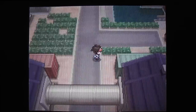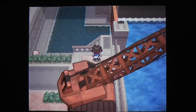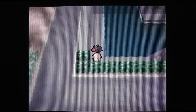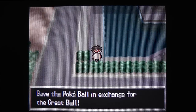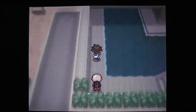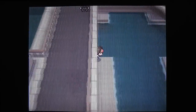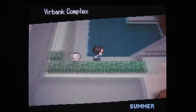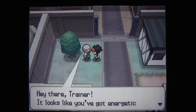We are now in the Virbank Complex. You can find lots of different Pokemon in here - you can find Cofagrigus, Patrat, Growlithe, even Magnemite, and you can find Elekid or Magby depending on which game you're playing. For Pokemon Black 2 there is Magby, and for Pokemon White 2 there is Elekid. Since I am playing Pokemon Black 2, the only option I have is a Magby - but I already have a fire type Pokemon on my team, so there's really no reason to catch one.